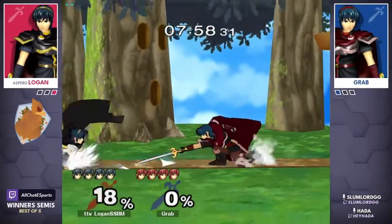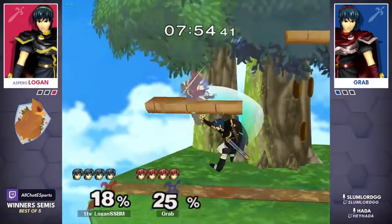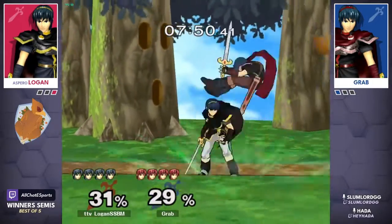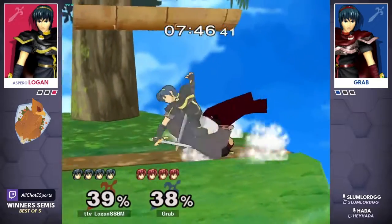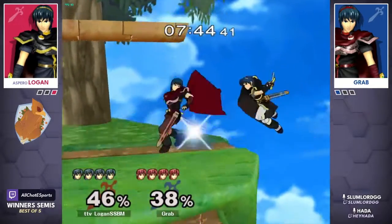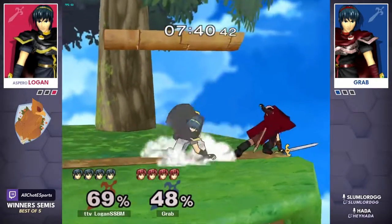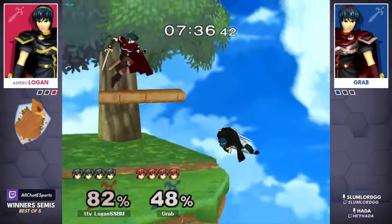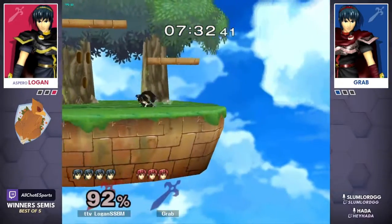I don't know if I agree with Dreamland being the pick from grab, because I feel like Logan can just make these platforms not exist with his grab game. Honestly, the grab game has really been the thorn in the side of grab this entire time — Logan is just so good on reaction. Dash through into f-smash for grab, with a bit of corner pressure. Oh my god, returning — catches him in the air, that'll do it.